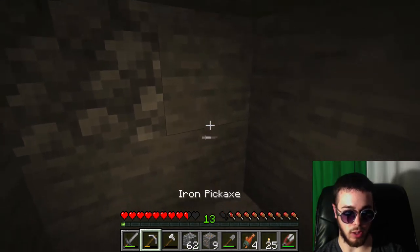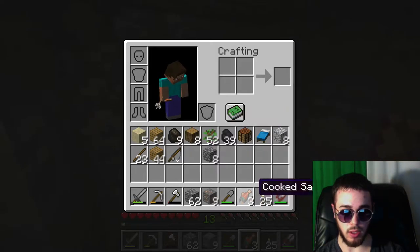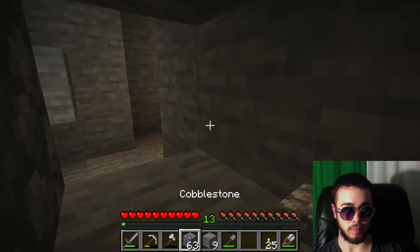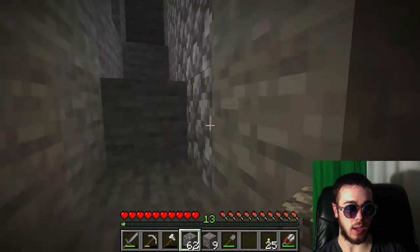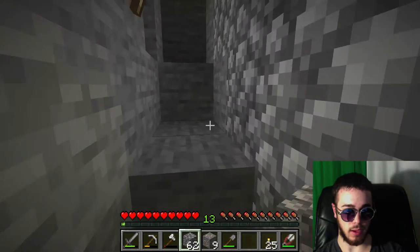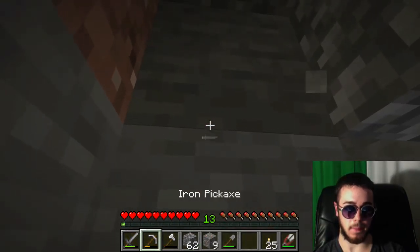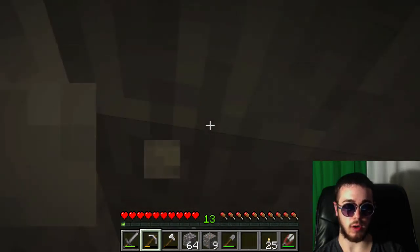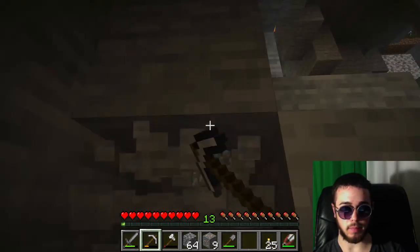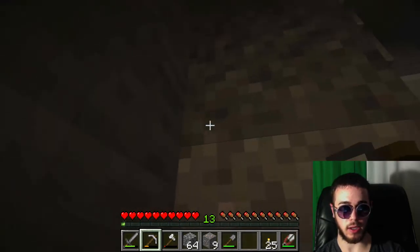We do have a nice amount of iron though. Maybe we can head up, make a chest plate, and then come back down when I have a little more defense. I'd like to have more iron - I want to make a sword as well to increase my attack abilities. Eight iron is going to be enough to get us a chest plate. Now I'm suffocating - I just want this gravel here.